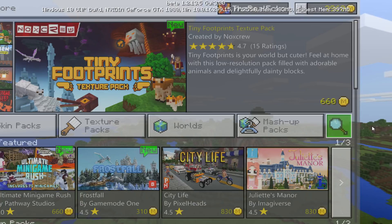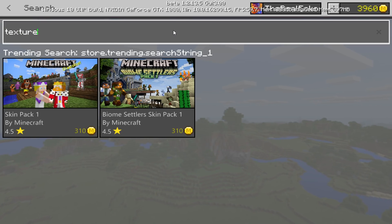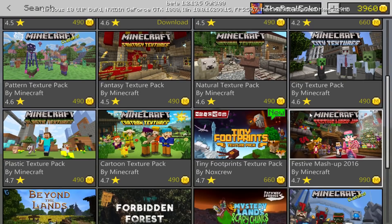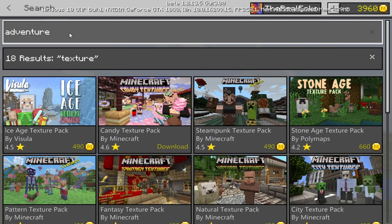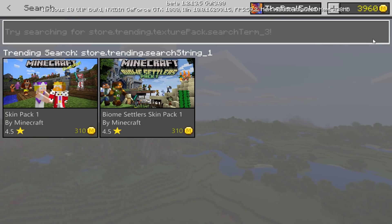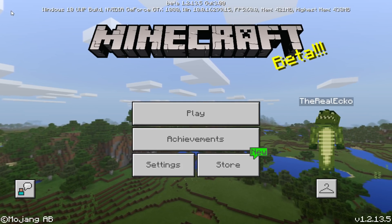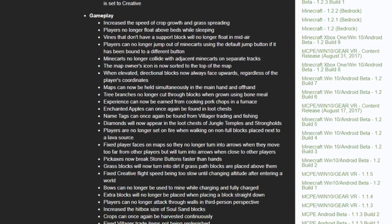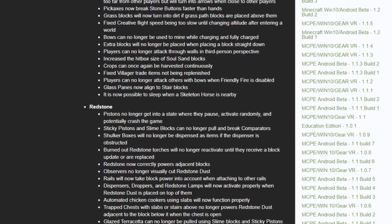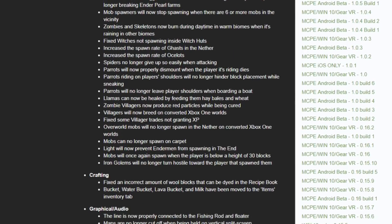Testing the marketplace search: if we type in 'texture,' anything linked to textures comes up. If we type 'adventure,' the Adventure Time Master Pack shows up. That search option is great. Now before getting into gameplay, I want to cover the official bug fix list — there are some huge changes. I'll scroll through them here; go check the full list in the description and see if any bugs you reported have been fixed.